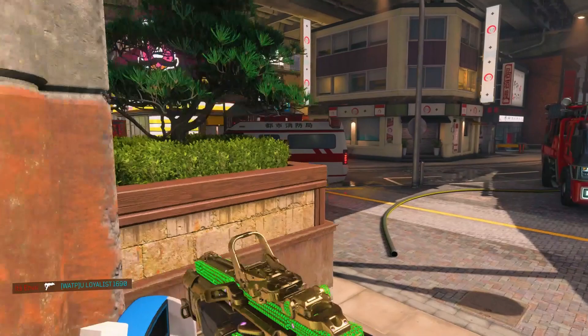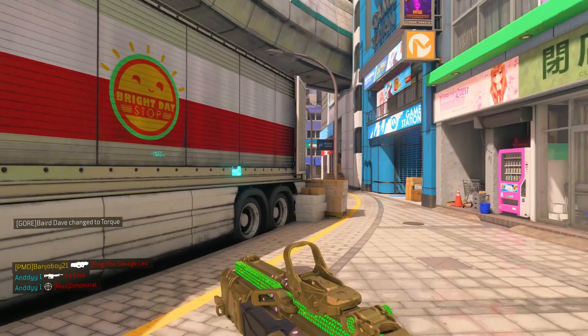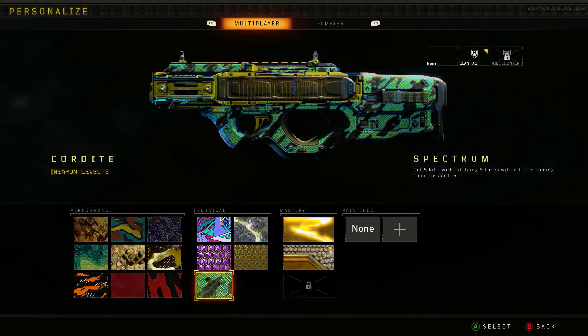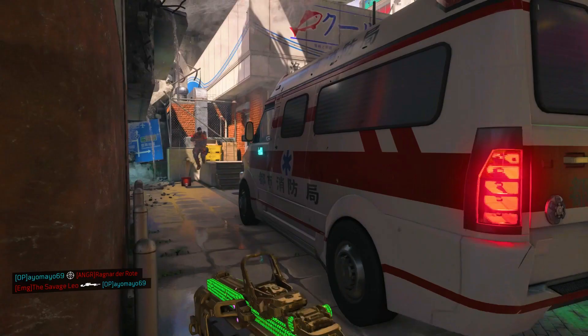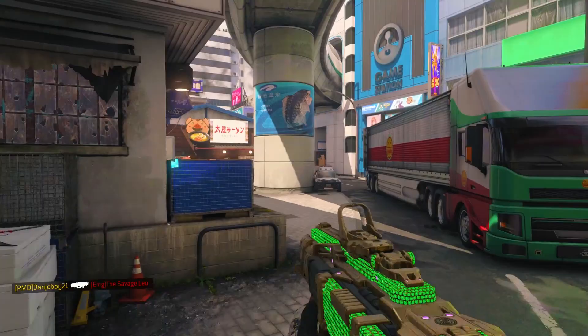The next challenge is called Penthouse, which requires 5 double kills. This one's not too hard if you're playing Kill Confirm or Domination, because enemy teammates tend to be close together. The final camo is called Spectra, and it requires 5 bloodthirsties. This was the most painful and hardest challenge for me personally, and it's actually the reason why this video was delayed — I had a really tough time getting those bloodthirsty kills.